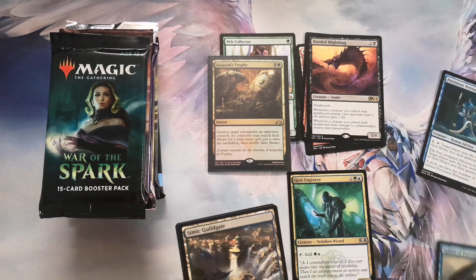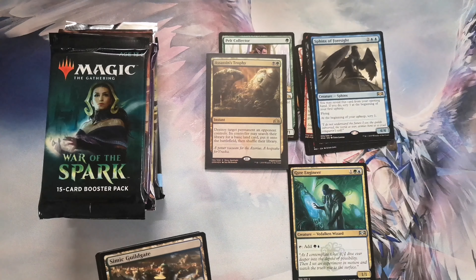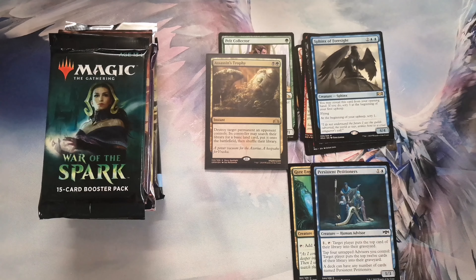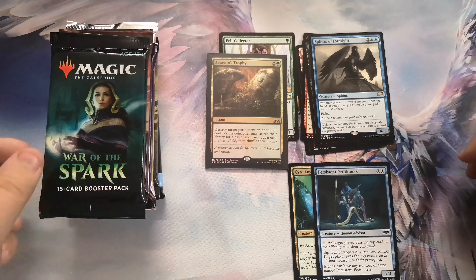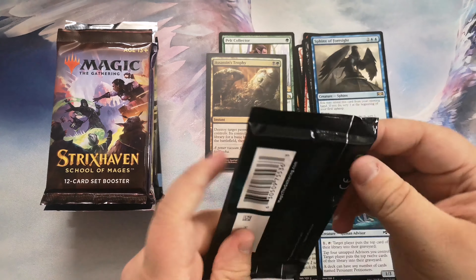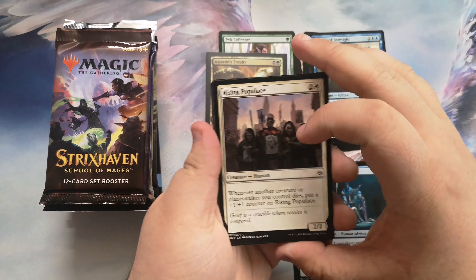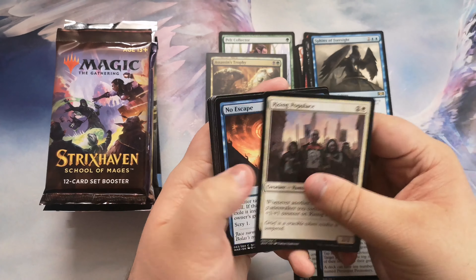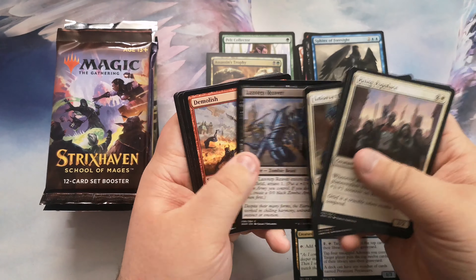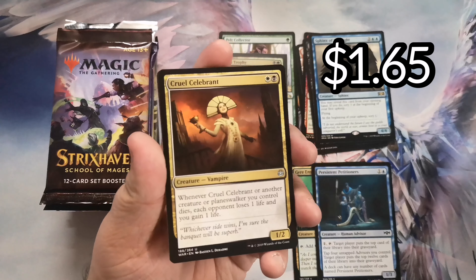War of the Spark. Sometimes you can just feel it when you're about to pull a card. Here I feel Nicol Bolas, or any of the multitude of cards in this set that are actually worth pulling — narset, finale of devastation, the god eternals. But let's see what we get. Oh, cruel celebrant — that's a good start, a pretty solid uncommon for aristocrats.